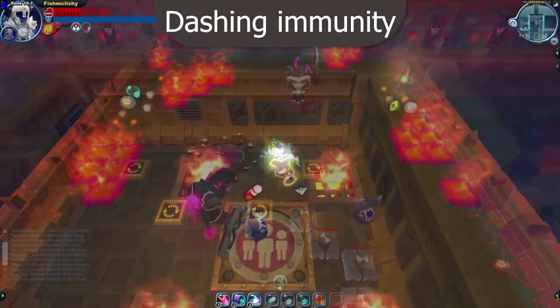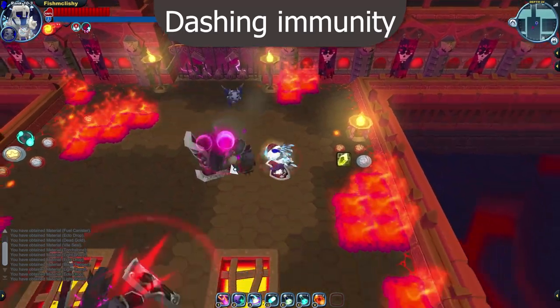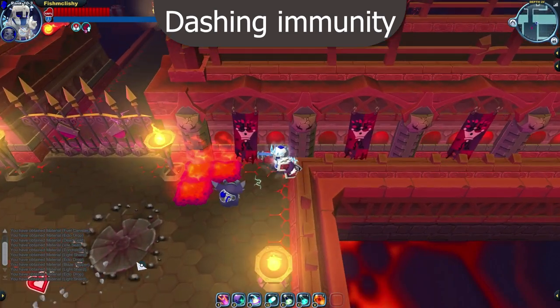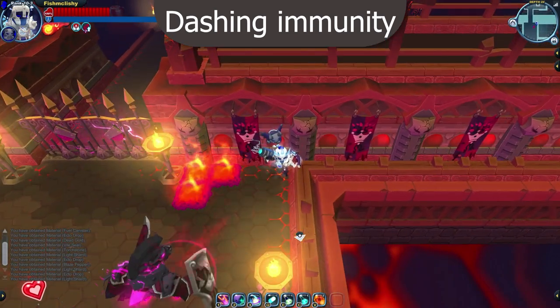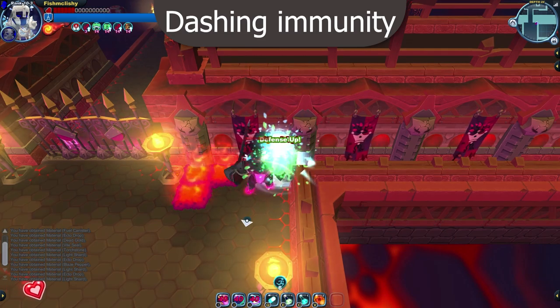Dashing also doesn't require you to move in order to get any of the upsides. Dashing into a wall to quickly dodge an attack is a very useful technique for gunners, especially if you find yourself corner trapped. Here, I dash to dodge the trojan swing, and while he has lost aggro, I invis and shield bump to escape.